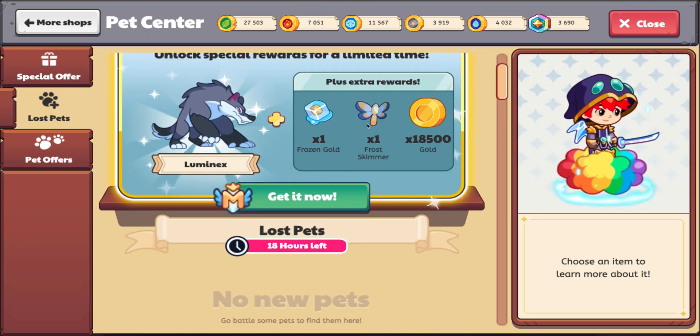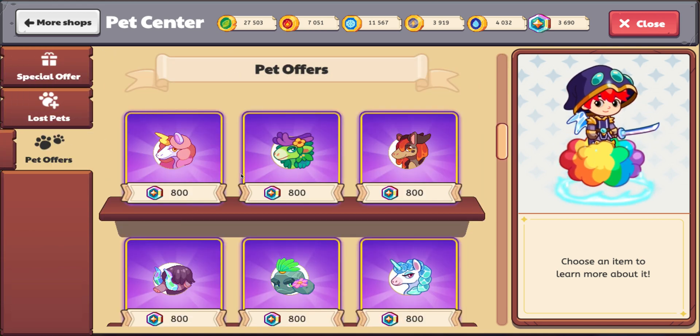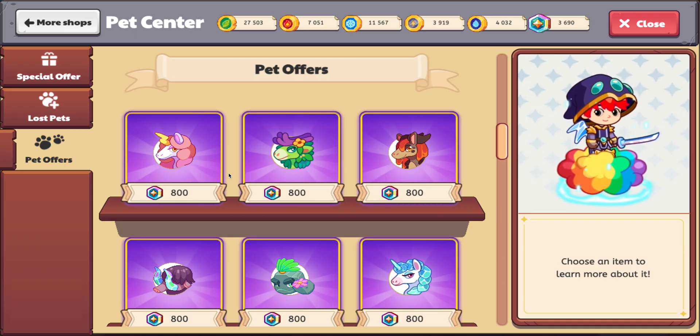So this is called the Pet Center. This is where special member deals can be, the lost pets, and they have pet offers as well. So that's cool.